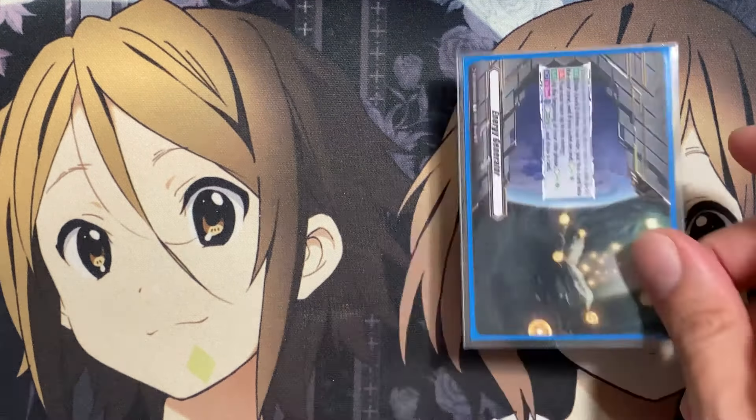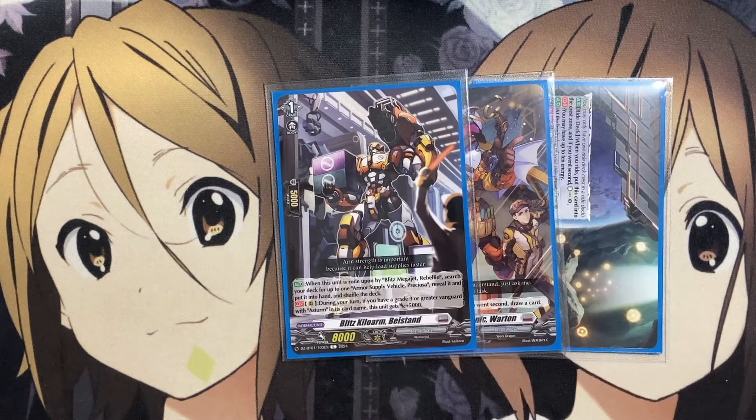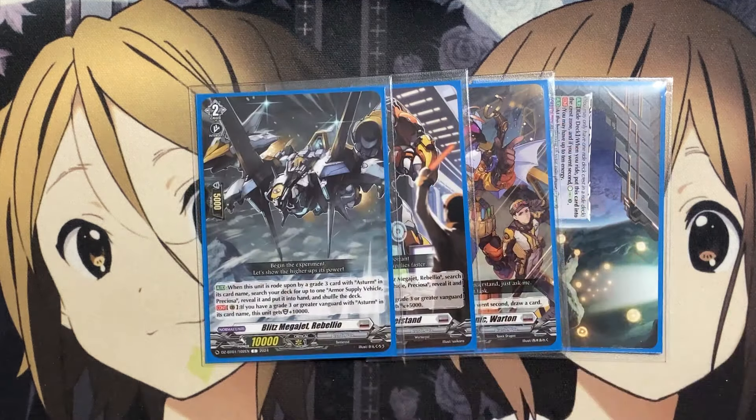Starting with the ride deck: our starter is Blitz Chief Mechanic Wharton — when rode upon, if you went second, draw a card. Our grade one is Blitz Kilo Arm Bystand; when this unit is rode upon by Blitz Mega Jet Rebellio, search your deck for up to one Armor Supply Vehicle Preciosa and shuffle the deck. Our grade two is Blitz Mega Jet Rebellio; when rode upon by a grade three with Astrm in its card name, search your deck for up to one Armor Supply Vehicle Preciosa, reveal it, put it in your hand, and shuffle your deck. Our grade three is Blitz Giga Mobile Astrm.